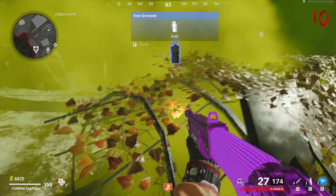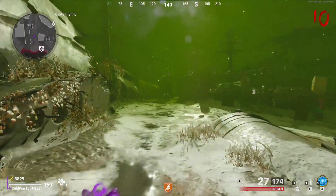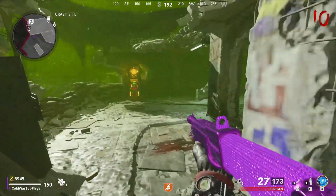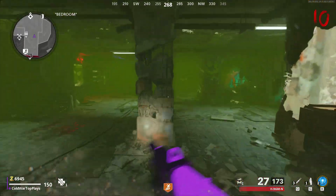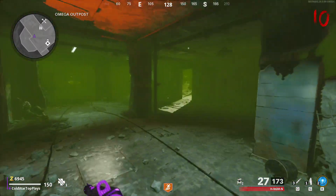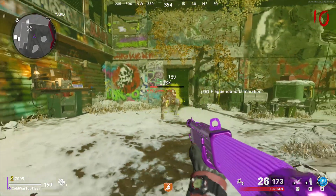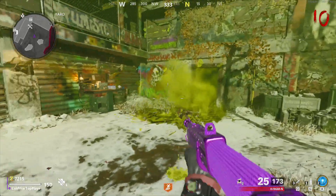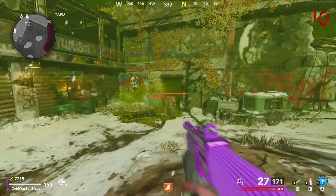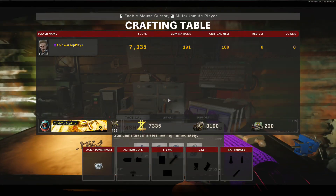Once you have 200 high grade salvage, head over to a crafting table. Kill the last couple dogs, and once the round changes to round 11 it's going to give you 100 free high grade salvage. Now you have enough to go ahead and use the crafting table — buy a bow and arrow and then buy the chopper gunner. This will duplicate the chopper gunner, giving you two chopper gunners.